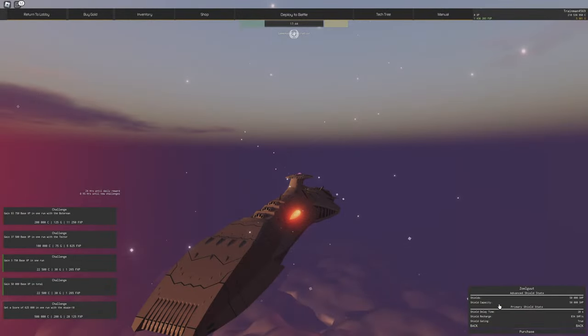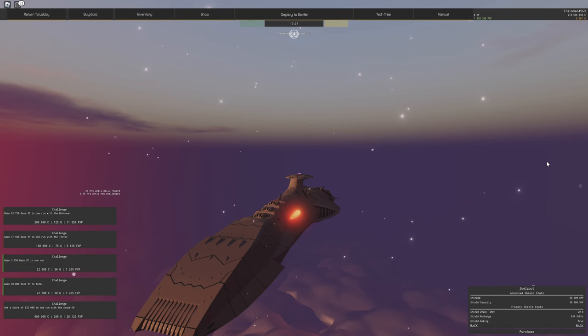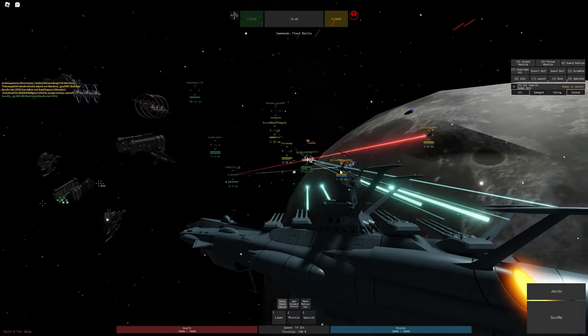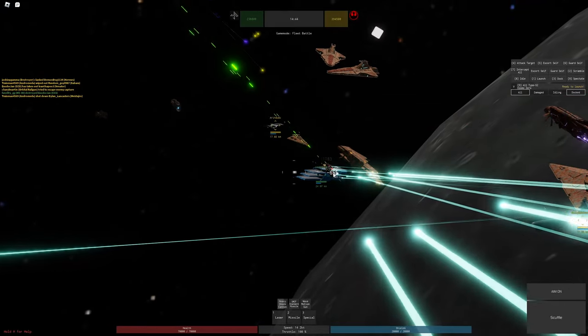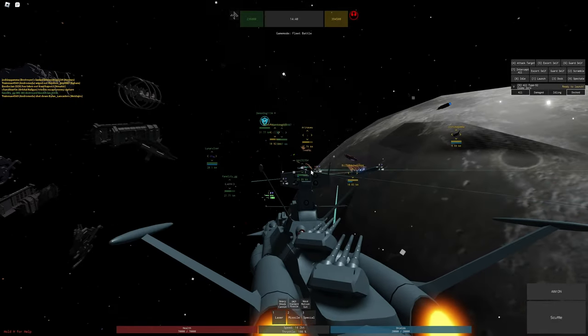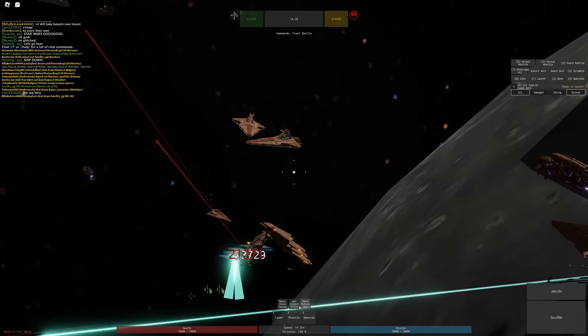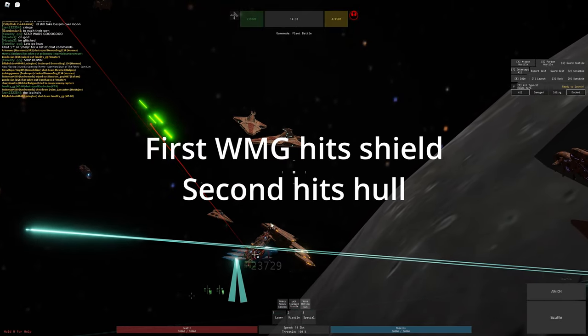There's also the shield recharge statistic, which tells you how fast the recharge is. Then there's shield gating, which is a bit hard to explain in words. Basically, you can negate the damage of large damage cannons — for example the wave motion gun — by having a tiny amount of shield left, so the wave motion gun hits the shield and the damage doesn't carry over to the hull.